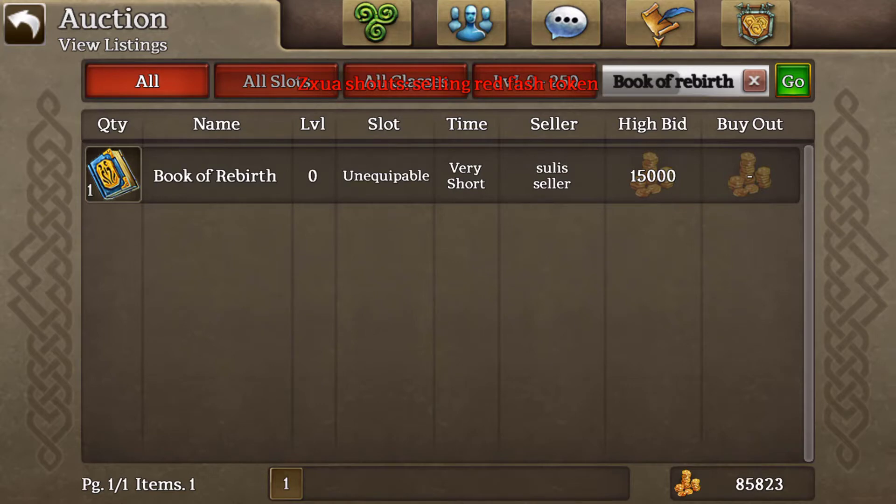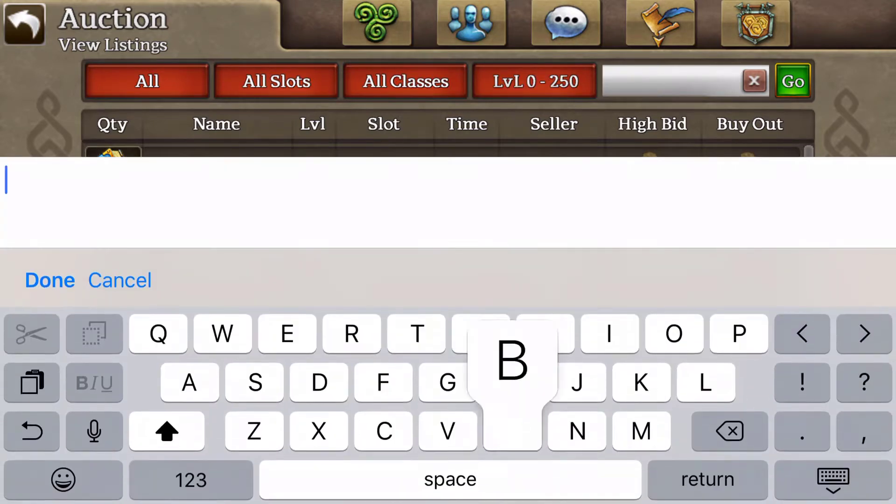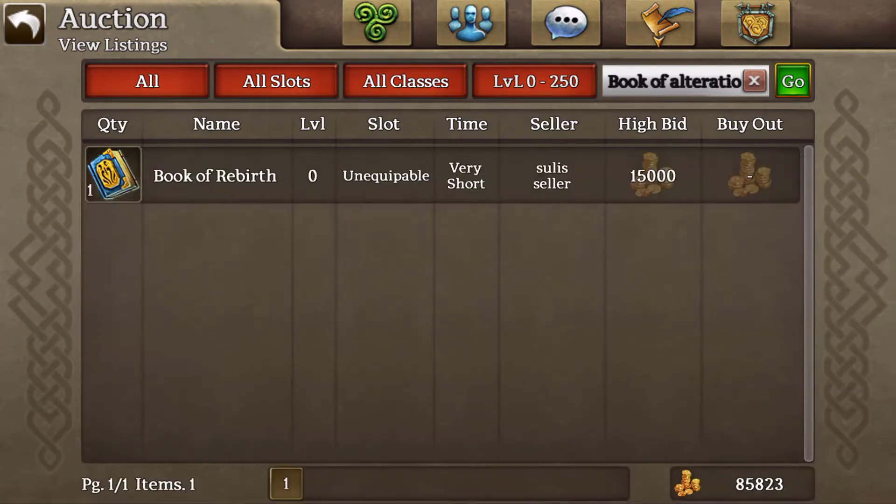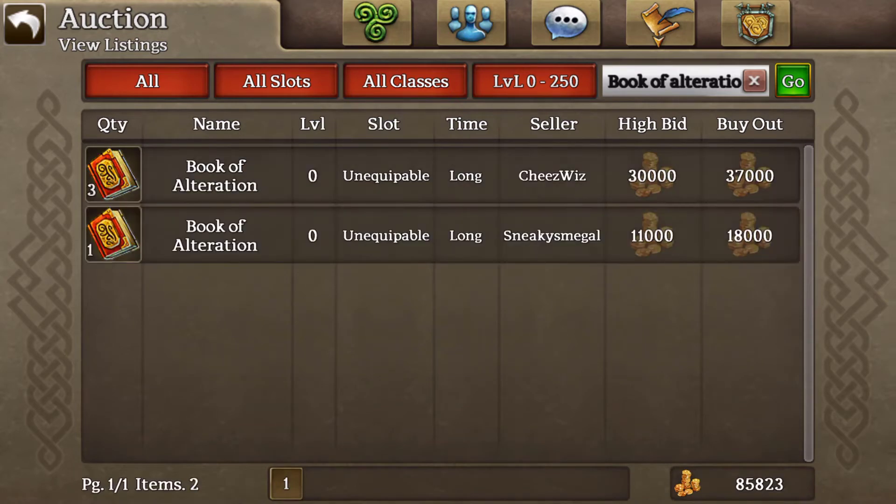A prime time to invest in appreciating items is when there is a double plat sale. This means there is a high injection of platinum, which means the things you want to start collecting are in high supply due to people buying chests. If you're experienced in this, you will know what the things to buy are.